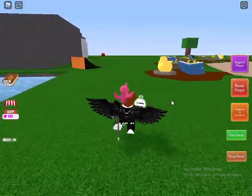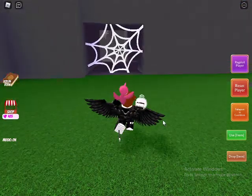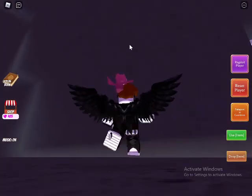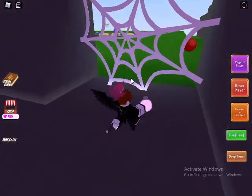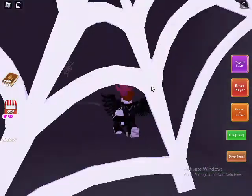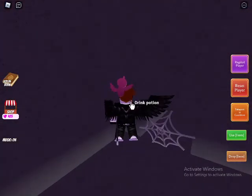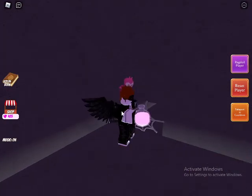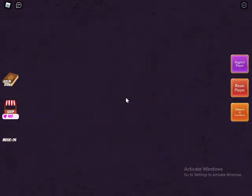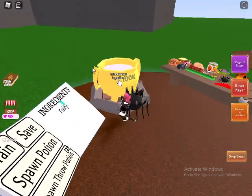You'll see a spider web entrance. You go in with your tiny potion. This is where you get one of the ingredients for the witch's brew. You come in, drink the tiny potion made from fairies, you become small, go into the little hole, grab the spider, put it in the cauldron, and done.